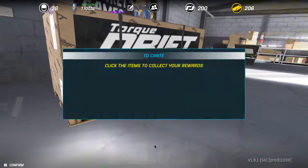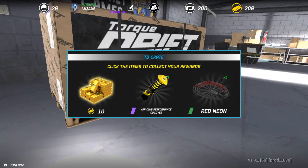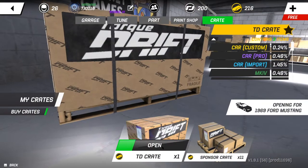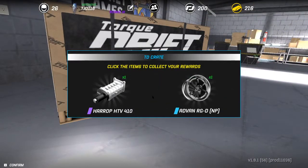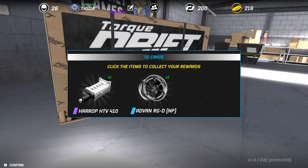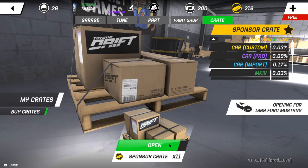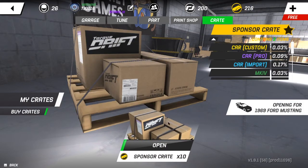First Torque crate — get some gold. Nice coilovers! Sweet. Neons we can sell for gold. Oh we're getting some good stuff right now. For a sponsor crate: Nexen Acceleros, just a couple of tires.